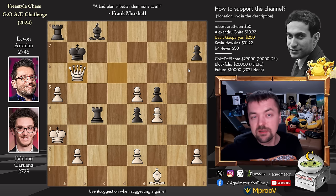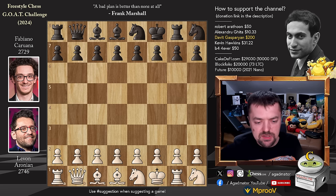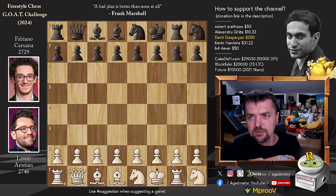So Levon lost, Fabi won the second classical game, he forced tiebreaks. Now let's check out what happened in the first game of the tiebreaks — the first rapid game where Levon had the white pieces. In this game it's a different setup, and already you can castle because the king and rook are already on the squares they need. In official random (Chess 960), those are the rules — you just castle from there.